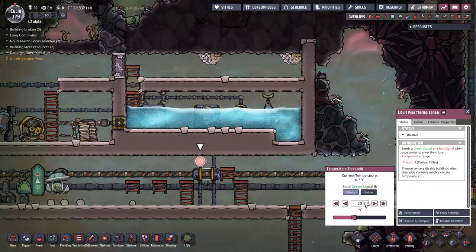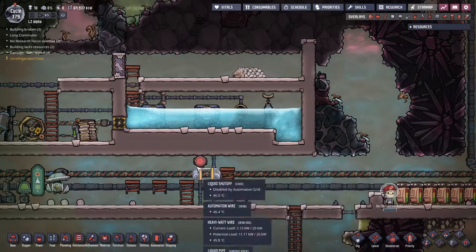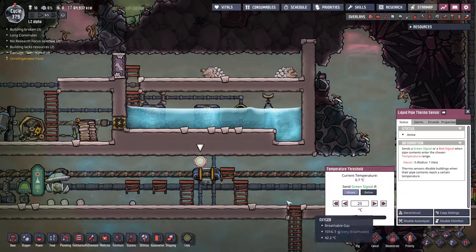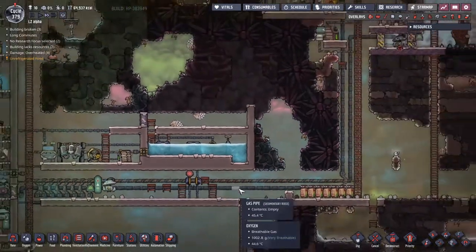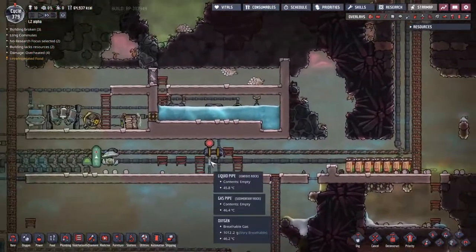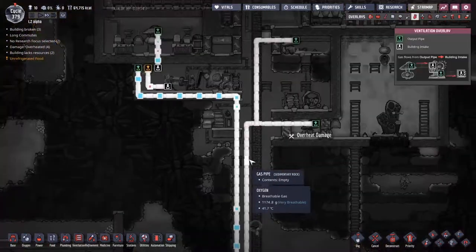If it is above 25 degrees, send it back through the shutoff valve to go back into the aqua tuner. So hopefully we'll be bringing in water of about 5 to 20 degrees - that would work out pretty well for us.